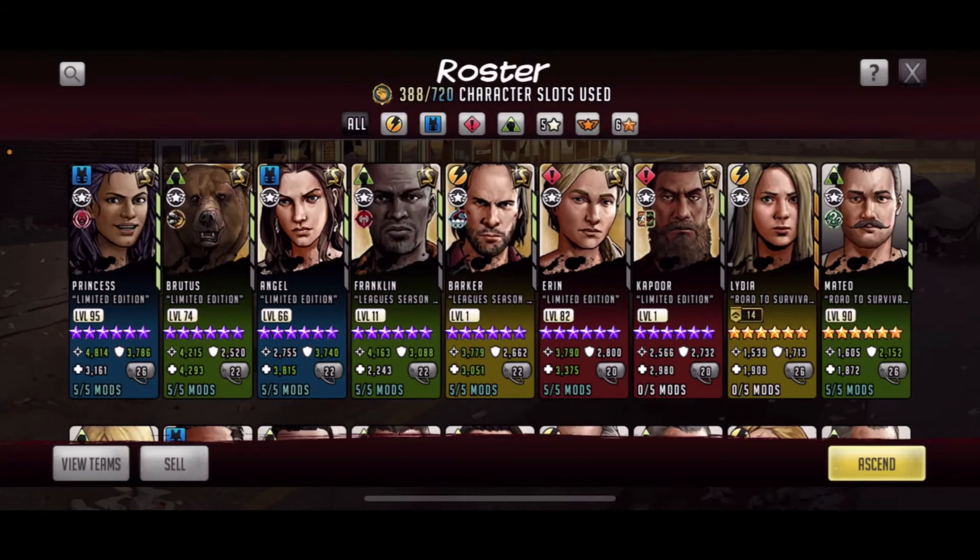Let me show you guys my team I'm working with right now. I got S-class Princess, Brutus, Angel, Franklin, Barker, Aaron, and Kapoor. So I got seven S-classes — not saying all of them are the best, but I farmed for them and I got them and I'm excited about these guys. I'm still gonna get Mateo S-class.